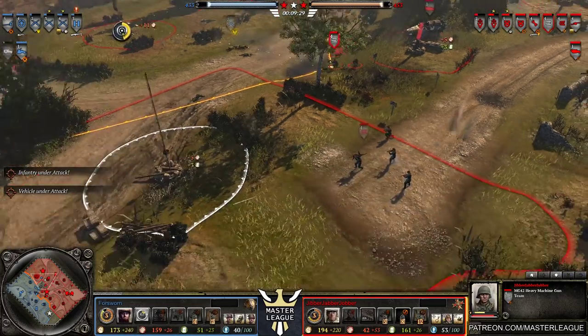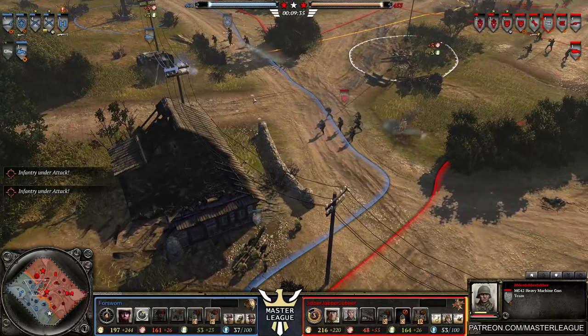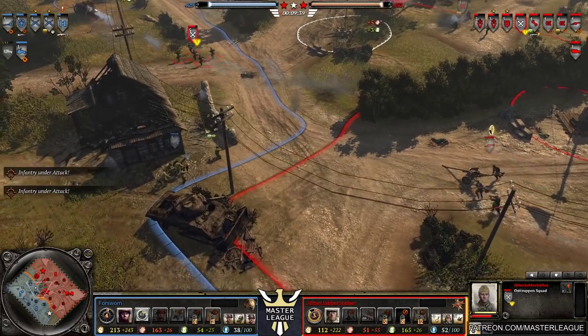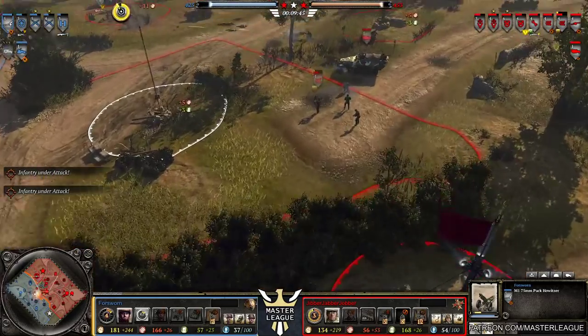Could have got an airdropped combat group, perhaps. Rifleman is about to go down to the MG — he was too worried about the Faust. The Pak-40 is also pushing in and will spot it. So the AA half-track should be fine.